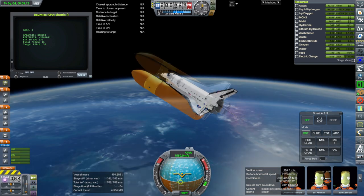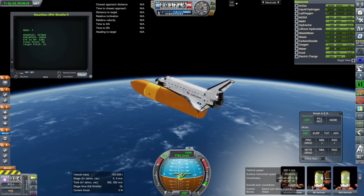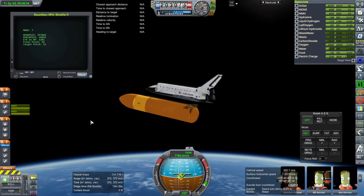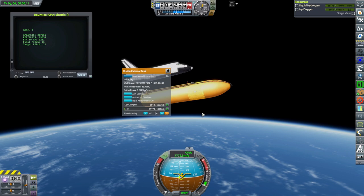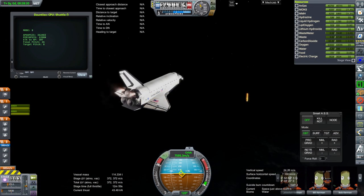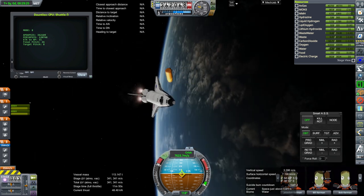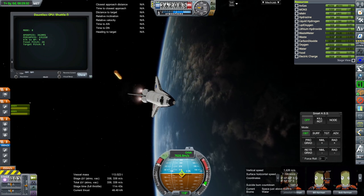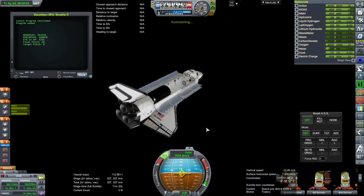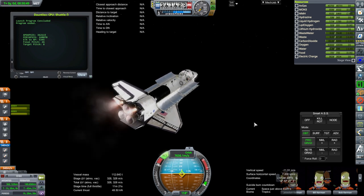Making this shuttle variant, the Dauntless, was made possible by the way that texture switching works on this particular shuttle — textures can have custom mass adjustments assigned to them. This is already used with the external tank, where the super lightweight tank has a different mass than the lightweight or original tank from STS-1. I used that functionality for the shuttle, switching the texture to one I made for the Dauntless, changing the mass on the cockpit and rear. It made it fairly easy to create this variant without copying everything.